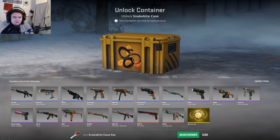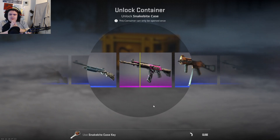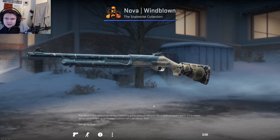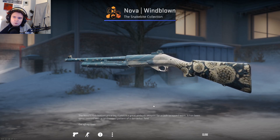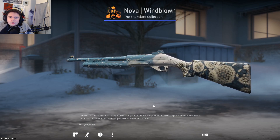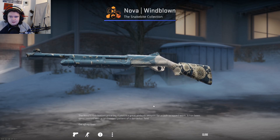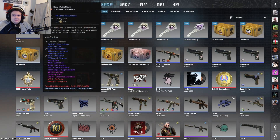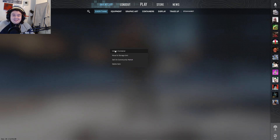We got some good skins in here. Why don't we just jump right into it? Let the devil bless us. Looks like we got ourselves a Windblown Nova. Nothing the matter — let's move on. That's a pretty nice skin. What's the float on that bad boy? 0.05 — that's a brand new factory new Nova Windblown.